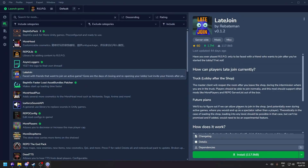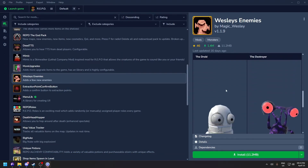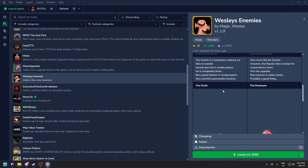You can also install the Late Join mod — one of the best mods out there. After you finish the shop section, you'll be in the intermission truck section, and once everyone is there you can invite players to join the ongoing game. There's also Westless Enemies — the last enemy mimics a player but isn't actually a player. It's a very popular mod.